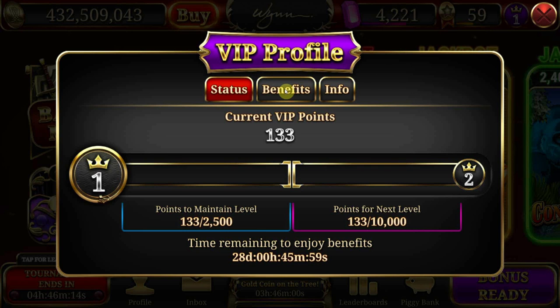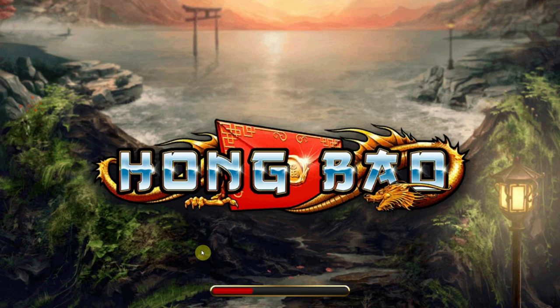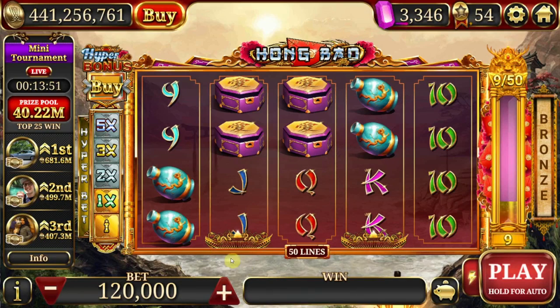Let's explain what a Win VIP level is. The Win VIP point system is a new system that allows you to power up your account and access additional comps and benefits. You're able to earn these new VIP points in addition to gems by playing the game. There are three distinct ways to earn a VIP point.